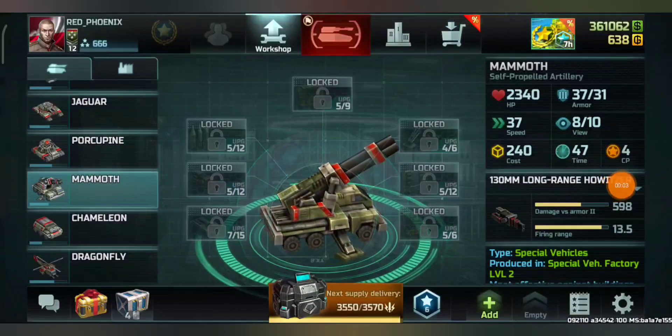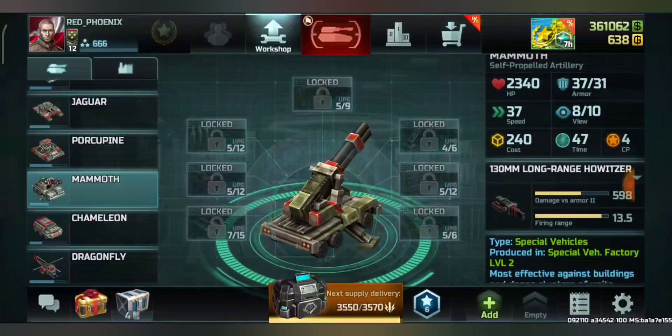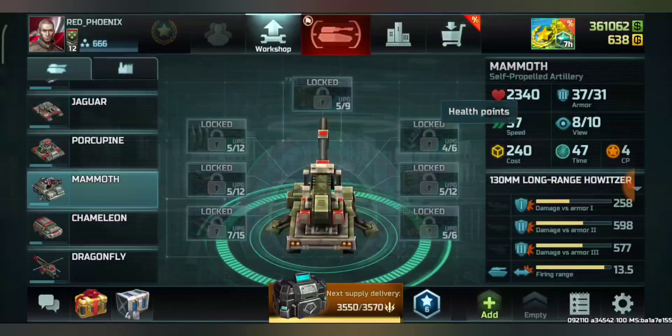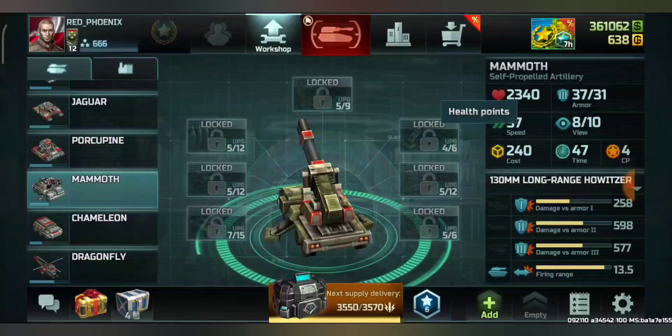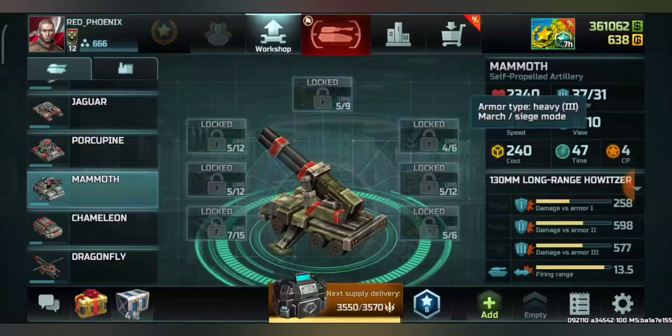In this video we will be comparing rank 12 Mammoth versus Torrents. Here we see rank 12 max Mammoths — 2340 health points, and the armor reduces in siege mode which is 31.